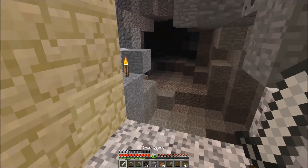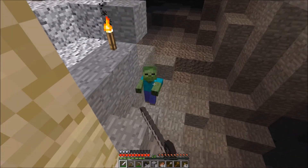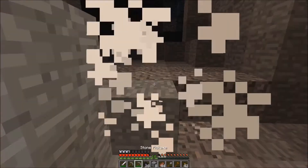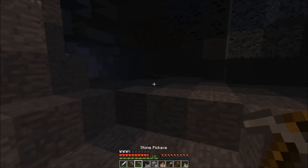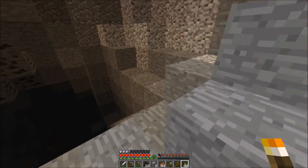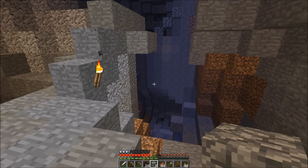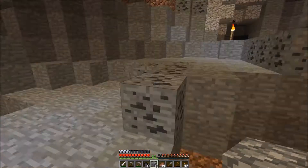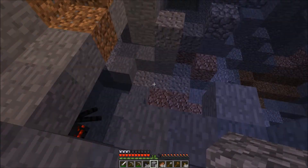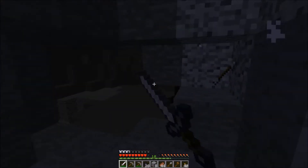Oh, a zombie — our first mob that we've ever encountered, other than that creeper from yesterday's episode. Mr. Creeper never touched us, so that zombie barely touched us. Just nicked us right in the mouth. There's lava nearby? He must have been suffocating, because I didn't hear his items burn up or anything.